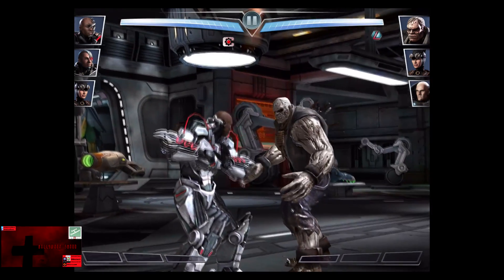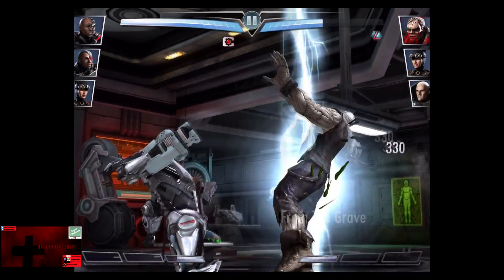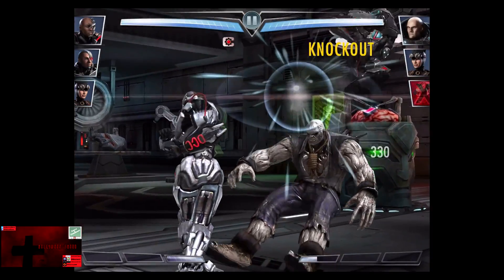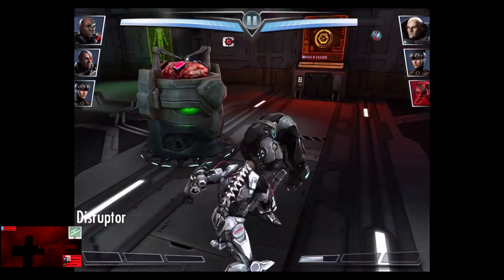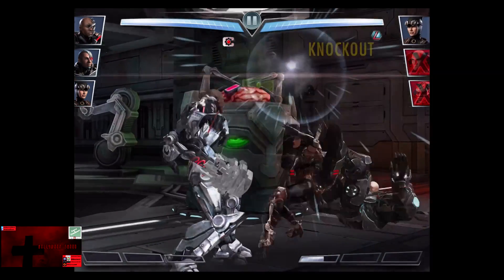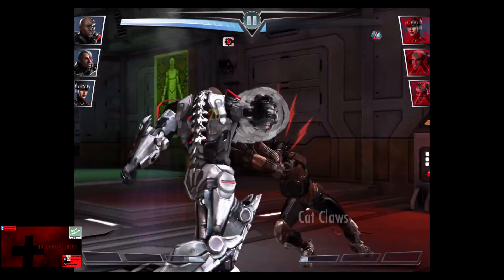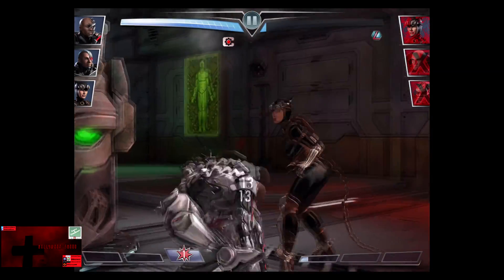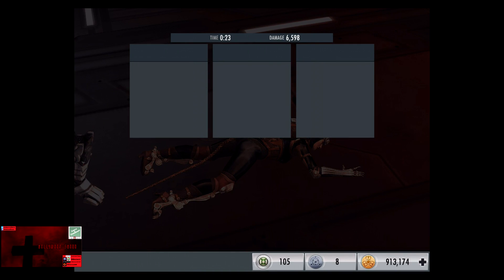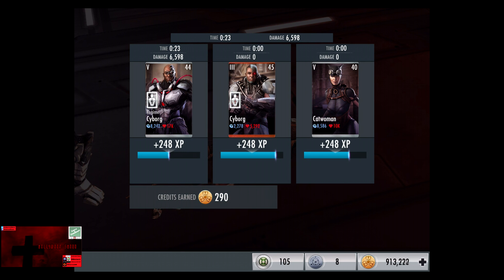Cyborg has his Catwoman in the match as the fat, nasty Solomon Grundy hits us from the grave. Lex Luthor comes in next, we're gonna go off a Sonic Disruptor and soften him up — that is enough to knock him out. Catwoman comes in, and Cyborg is gonna get clawed up before punching her out for the victory in the third fight.